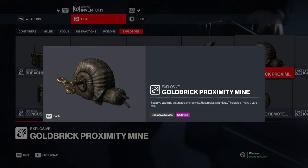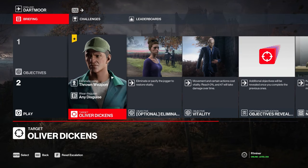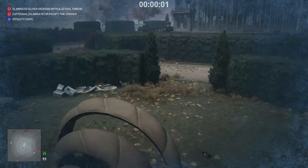Alright, after completing level 1 of the escalation, you should now have the snail in your inventory. But don't click away yet, because I'm going to show levels 2 and 3 of the escalation as well. Let's jump right into level 2.